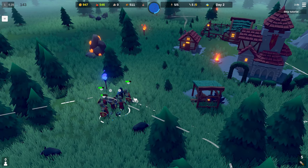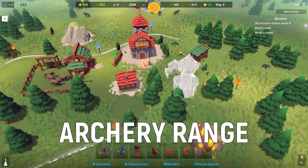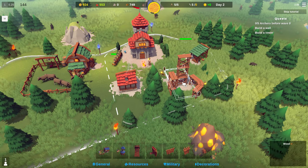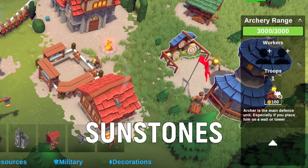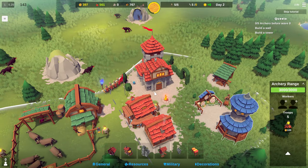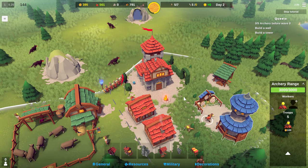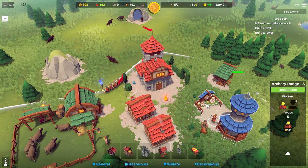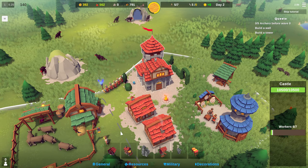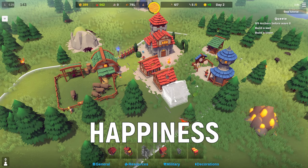Once a new day dawns it's time to get serious about protecting your kingdom. Your first investment should be an archery range where you will be able to train archers. Each archer costs a fixed price in sunstones and takes a while to train. You also need to build more houses to increase your population so you will have citizens who can be trained as archers. Your castle spawns new solar citizens at a certain rate, so planning and timing is key.